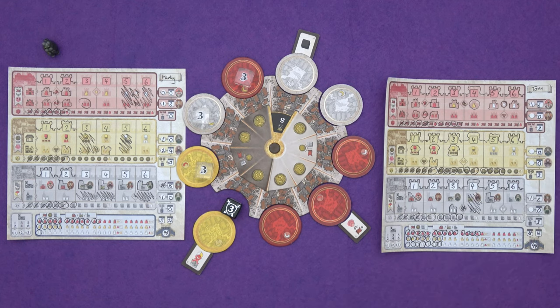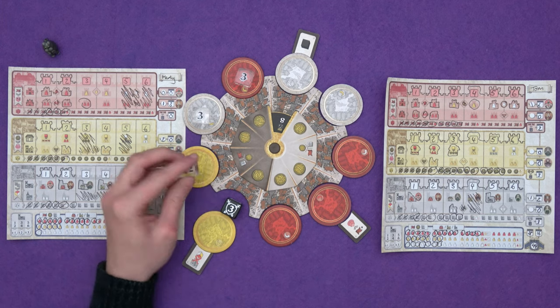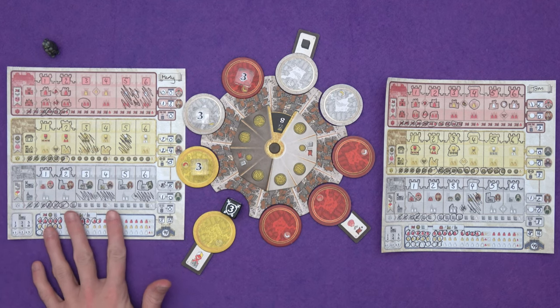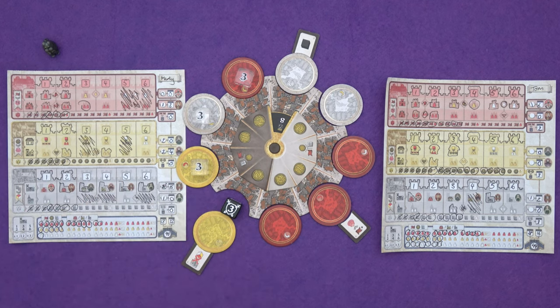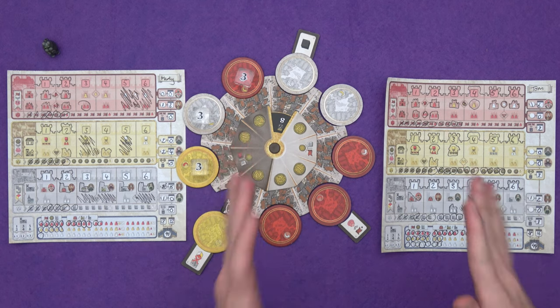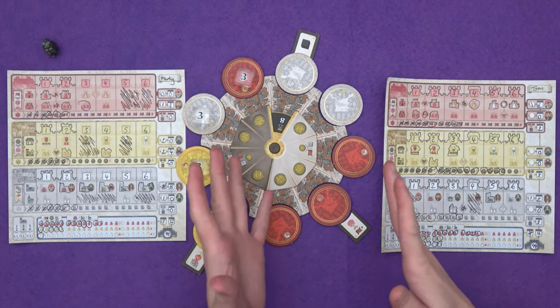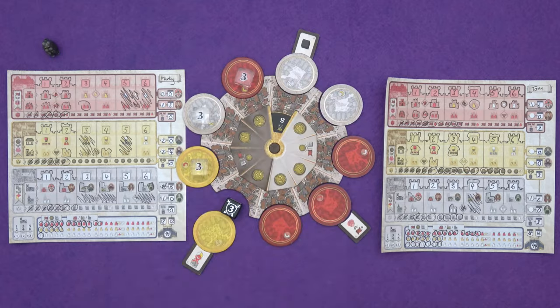Looking back, when a die showed just one gold and Marty had no money, it probably would have been good for him to take that rather than being left unable to do anything for many turns. The battery indicator is running out though. I hope you enjoyed this — if you'd like to see what I think of the game, it's linked in the description or on screen shortly. Thanks for watching, and I'll see you for the next game. Bye everyone.